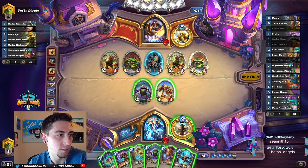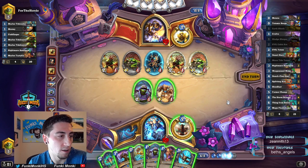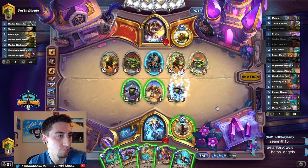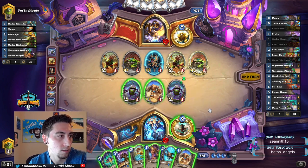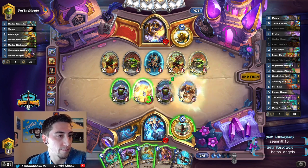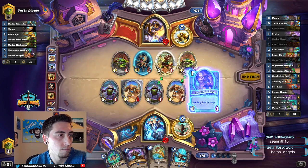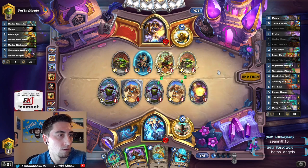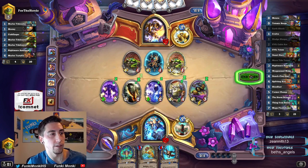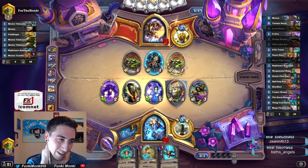I think I might actually Evolve stuff here. Kobold Lackey, Sludge Slurper, another Lackey — Evolve! Let's see what this gives us. Oh! Actually that was really good for us — now we can actually make a trade before we evolve as well. How does this look? Wow, that was really good! And the Mana Wraith — wow, that's really gonna screw him over! Oh heck yeah, man! Okay, that was really good for us.